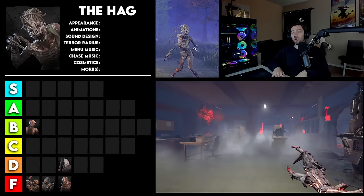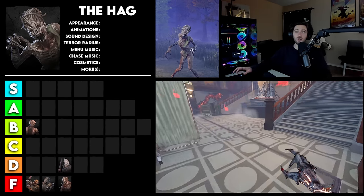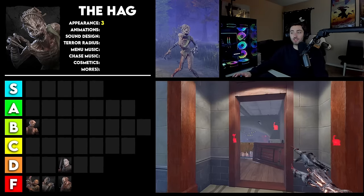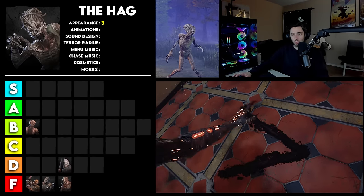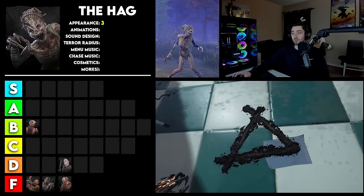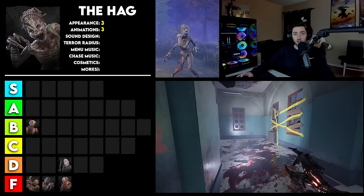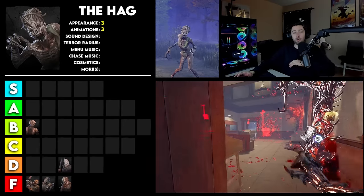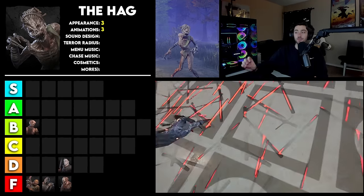Moving on to the Hag. I feel like this is the killer where they start to get better at the overall package of aesthetics — becoming more well-rounded in their art department from animations to sound design and all that. Hag is getting an appearance of 3. I still think she's a little basic, but I do really like the fact that she's almost more alien looking. She really encapsulates the dirty, muddy vibe they're going for. It's interesting that you can kind of see the bones as part of her body, as though she's decaying and rotting. I think it works great, especially with her attacking hand being so much bigger than her other hand — that's a really cool touch. For animations, I'm going to give this one a 3. The animation of her going into the ground and coming out of her phantasms are great. I think the way she stands and walks really fits her character, but there's nothing extra special about them.